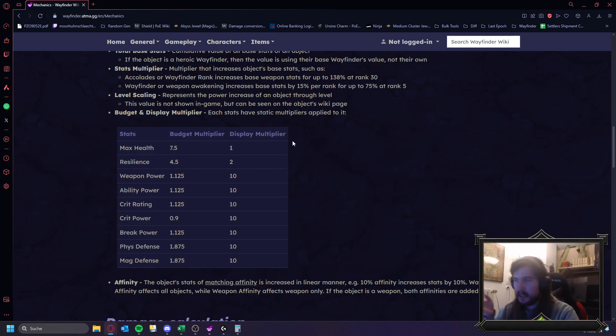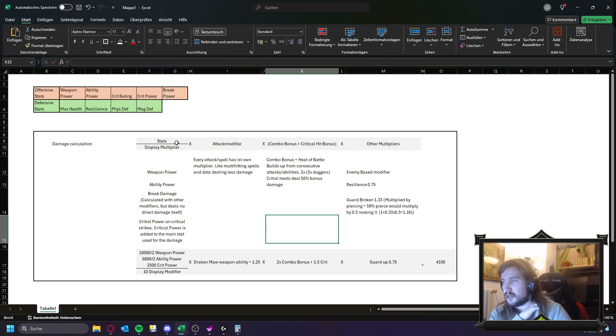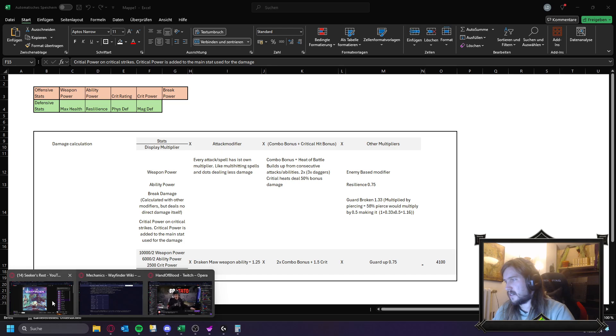Now let's talk about damage calculation just to give an idea of how damage actually works — we won't go into full detail, this is a rough estimation. For damage, we have the calculation divided by the display multiplier, and the stat can be weapon power, ability power, or break damage, then other stuff on top like crit power. You can also look at your end-of-match stats and things like that.